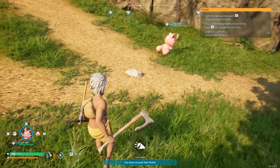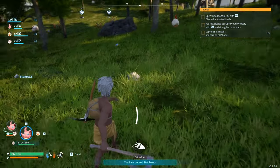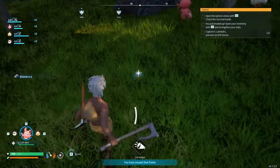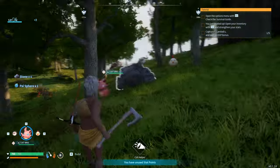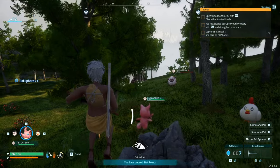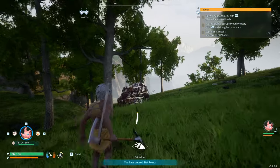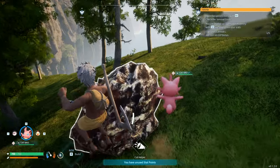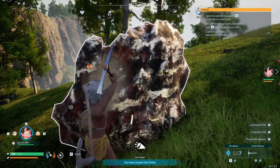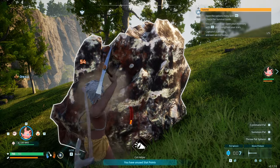If you're on hard mode and you die, you drop all your stuff and have to come back and get it — kind of like Minecraft. On normal mode that doesn't happen. Sometimes you'll find pal spheres just laying out, which is nice. That orange ore resource is used in different crafting recipes, but a lot of the early ones don't use it so you can mostly ignore it early on.